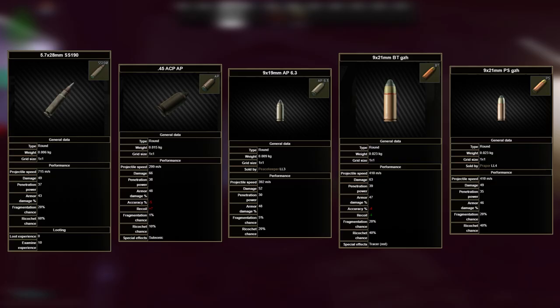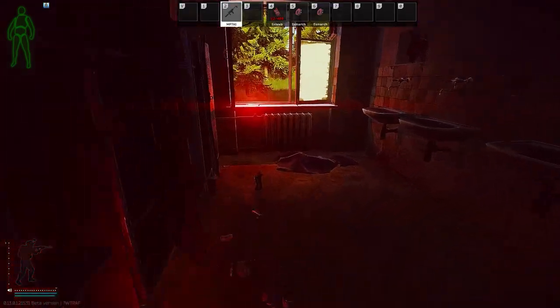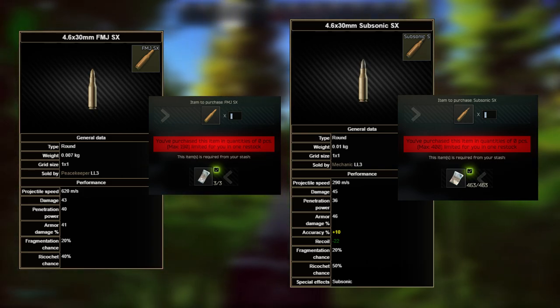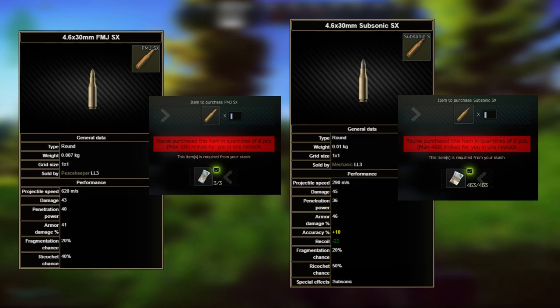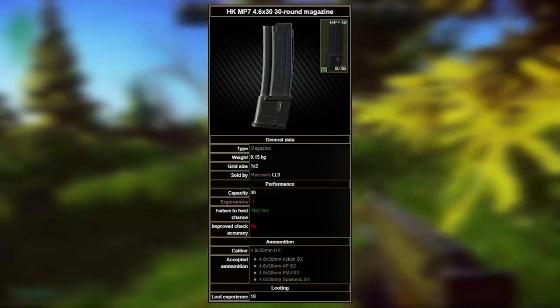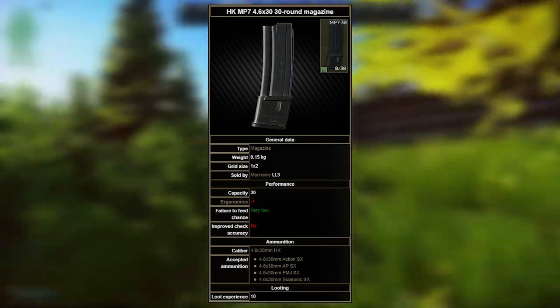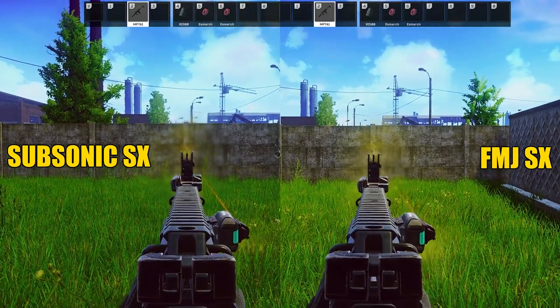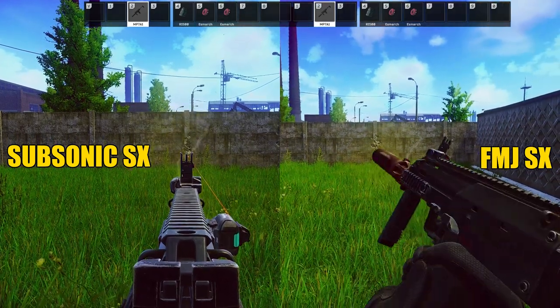From level 3 traders, SS190, 45 ACP AP, AP 6.3, 9x21 BT, and PS are either gone from trader level 3, gone from traders forever, or so overpriced they're not worth shooting — so all the SMGs are done for, except for one. As of this moment, subsonic SX can be had from Mechanic 3 at 400 rounds per reset, along with FMJ SX from Peacekeeper 3 at 190 rounds per reset. Both are equal to or higher than all the previous rounds mentioned in pen. 30-rounders are unlocked at Mechanic 3, so it's the perfect time to run the MP7. After armor availability nerfs, the majority of the population has no accessible armor to block these rounds. Even if you somehow can't headshot with a no-recoil 950 RPM SMG, you'll shred them.